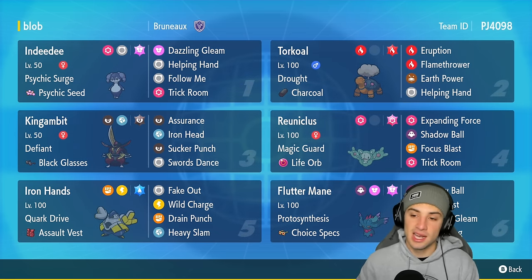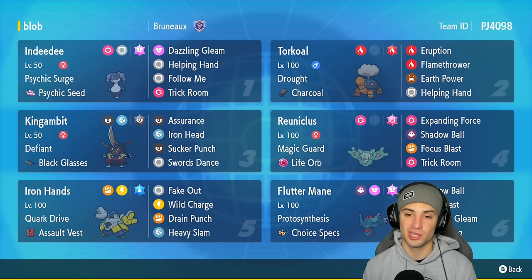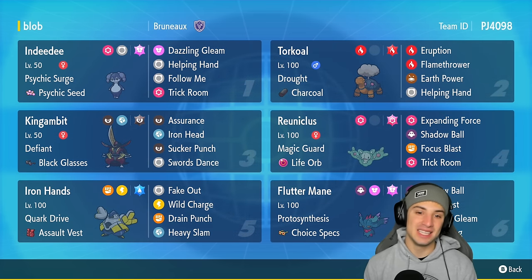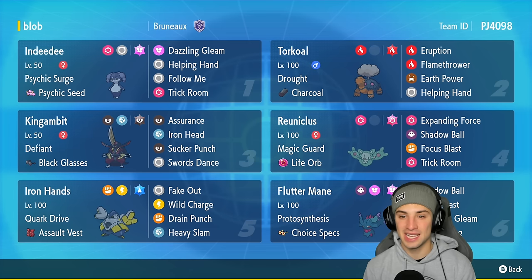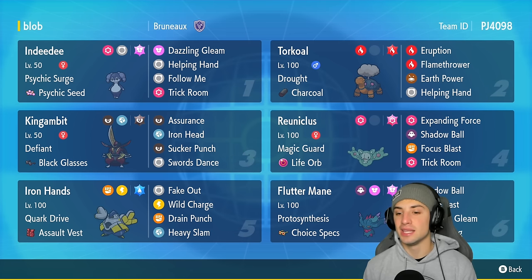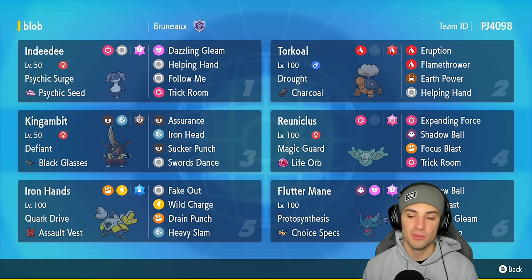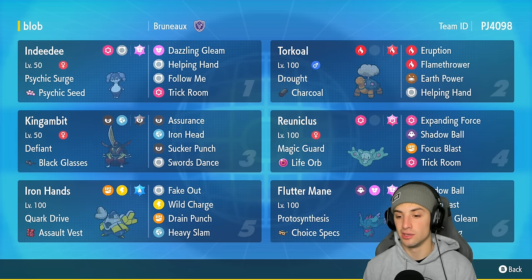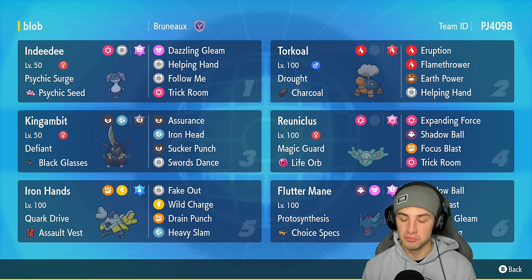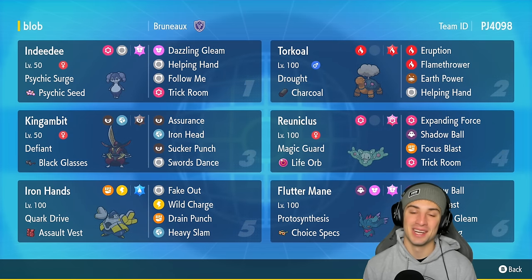We're pairing Reuniclus with Indeedy today. It also has Shadow Ball, Focus Blast, and Trick Room to set up the Trick Room. As I mentioned it's a Trick Room team so we definitely need Trick Room out and about. We've got Indeedy for support and Trick Room setting, and then Torkoal, King Gambit, and Iron Hands as the other three Pokémon that thrive in Trick Room. Our final Pokémon is Flutter Mane with Choice Specs, rocking Shadow Ball, Moon Blast, Dazzling Gleam, and Perish Song. If you want to try the team yourself the rental code is in the top right hand corner - let's hop on that ranked ladder and grab some wins with Reuniclus.